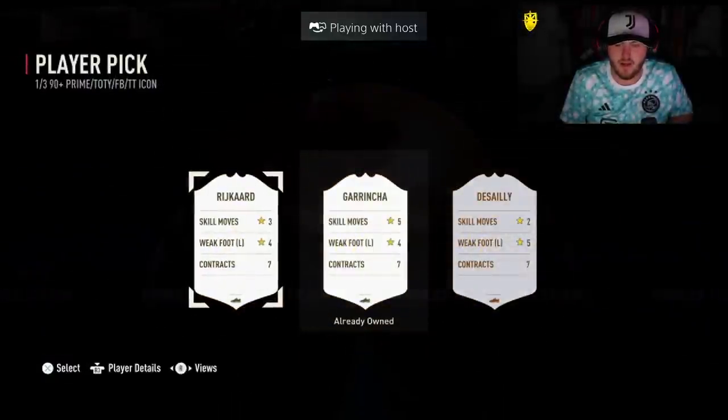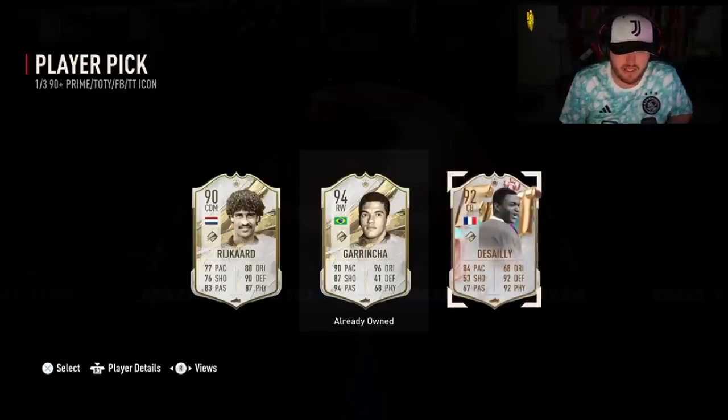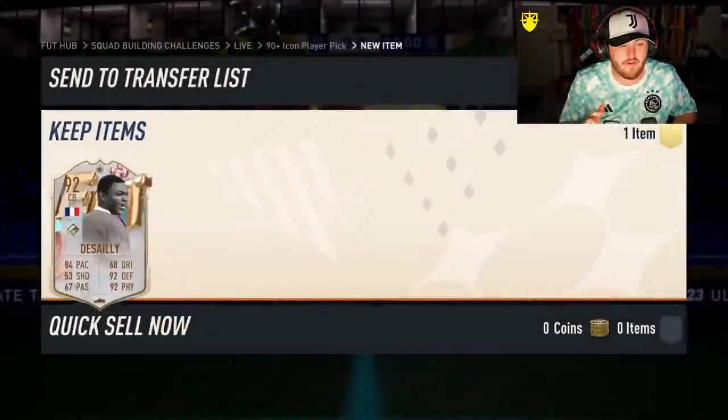We got ourselves Garincha's Prime, or for birthday there's SIA. I'm guessing he's already got untradeable Garincha, which is a bit disappointing. That's what I mean — if that was Shapeshifter Garincha, we're laughing right now. He does take footbath to SIA though.